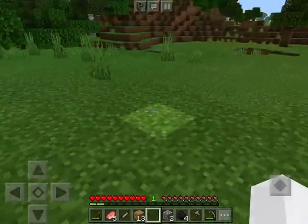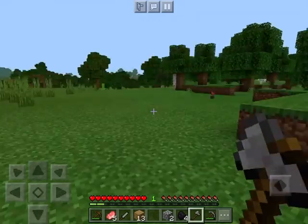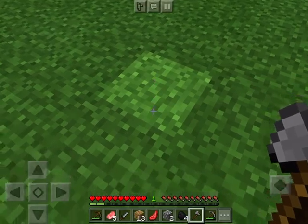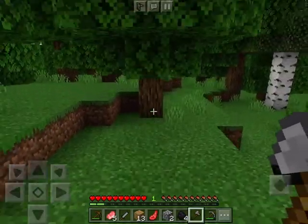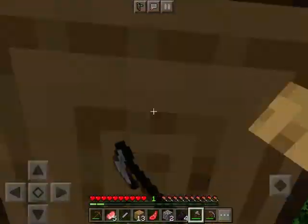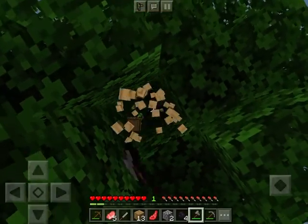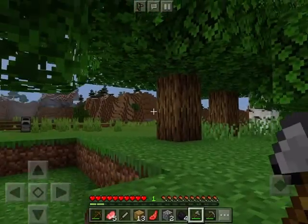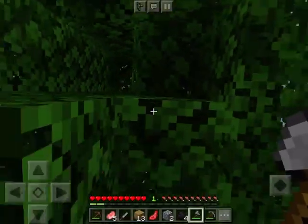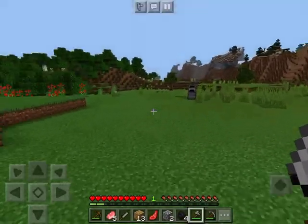After you have your stuff, you can start chopping down more trees. This is a big tree — it will give you a lot more wood, but it's also harder to cut down. Seven wood — that's not actually much more, but I mean, it's a big tree, so whatever.